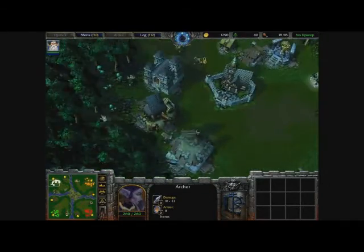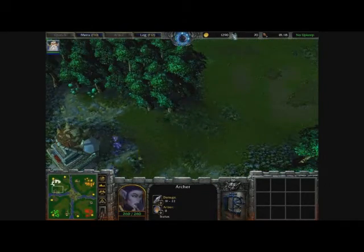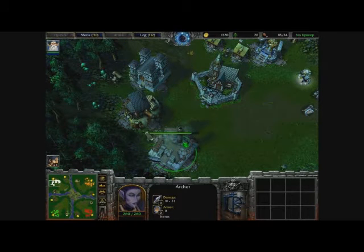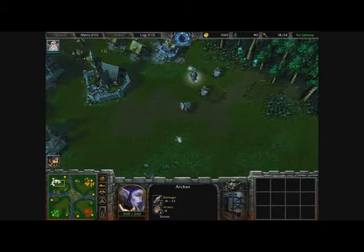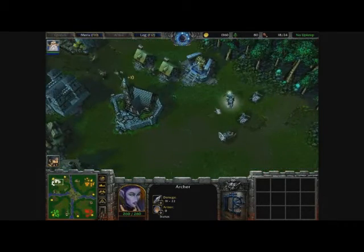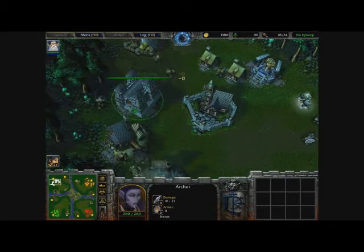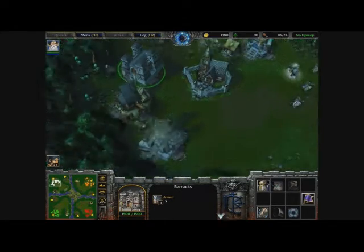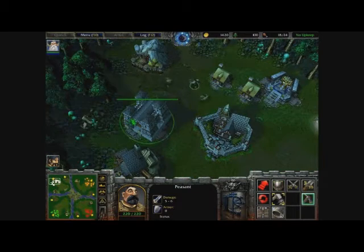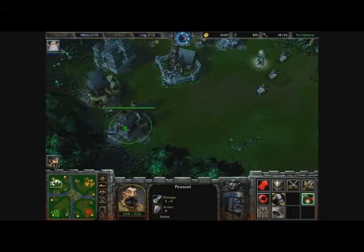It's always good to move your peasants away from the mobs, because if the mobs target the peasants they'll automatically attack them. As you can see it's night time and they're all sleeping, so the moment I fire at them with my archmage, footmen, and riflemen very soon, they will attack — and it'll be a fierce battle, so we'd better be careful.